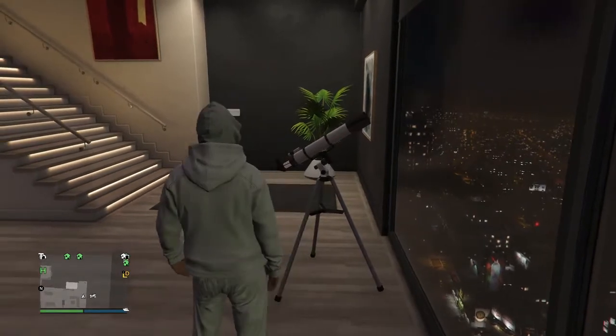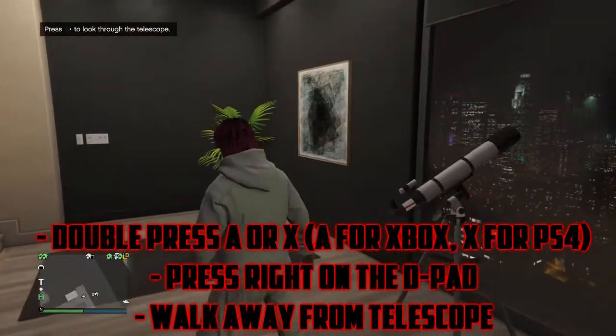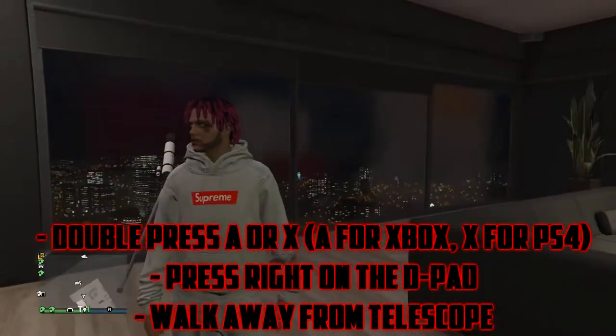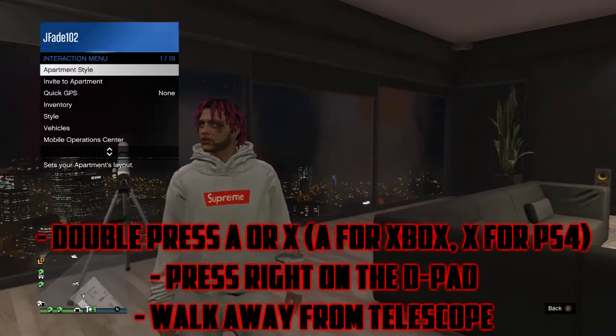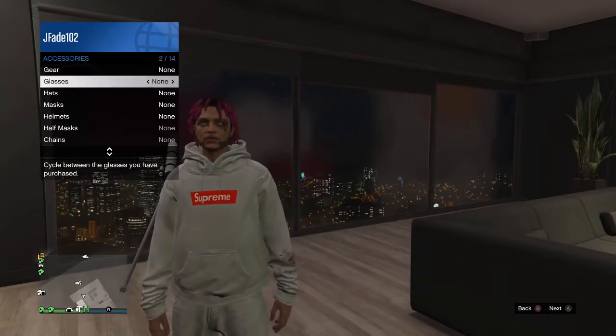What you wanna do is you wanna stand next to a telescope. You're gonna wanna double tap A so you can start running towards it. And then once you get close to it, you're gonna press right on the D-pad to use the telescope.